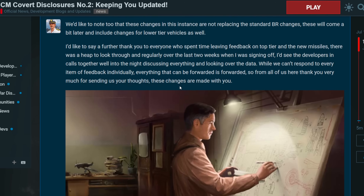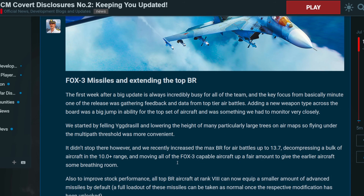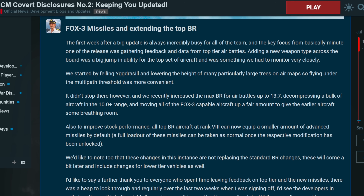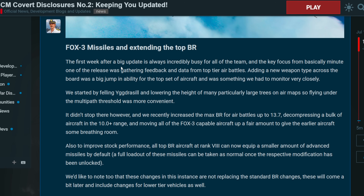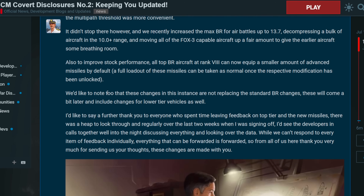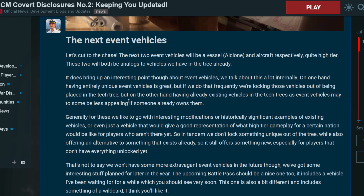The first thing covered is how they tried to fix the Fox 3 problem. Before the BR change and the stock update, there were different issues — the multi-path thing where trees were just higher than real life, since it's a video game. We also had BR decompression to 13.7, which pushed a lot of vehicles that would've seen Fox 3 missiles out of the way. Some vehicles like the F4C were poor in this, but overall that was the change.